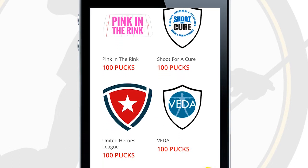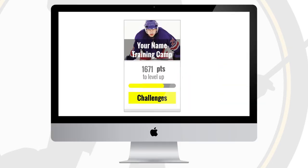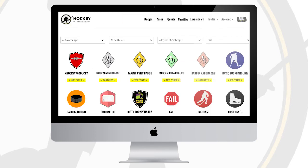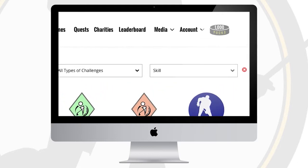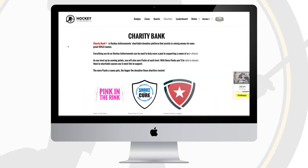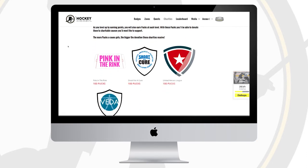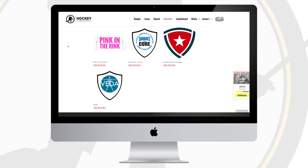Here's how it works. Every time you earn a badge or complete a quest, you'll be awarded points. The more points you earn, the more you'll level up through our ranks. Every time you reach a new level, you will be awarded pucks, which can always be tracked at the top right of the screen. Pucks can then be donated to the charitable cause you'd most like to support in our charity bank. The more pucks a cause gets, the bigger the donation these charities receive.